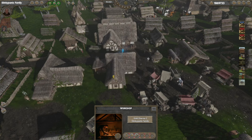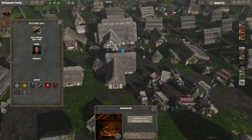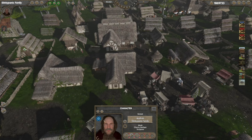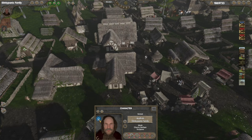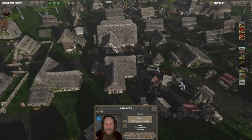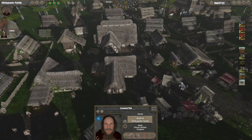So if you really want this business, hit the information tab and you can see the residence and owner. Click the owner's picture and it shows your relationship status is 42 — you need to get that over 50 for them to even talk to you. Down in the bar at the bottom you have Track Character so you don't lose track of him. Double-click his picture and it'll take you right to where he is — this guy is currently in the church.